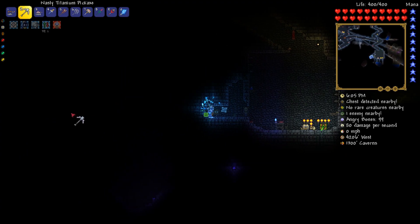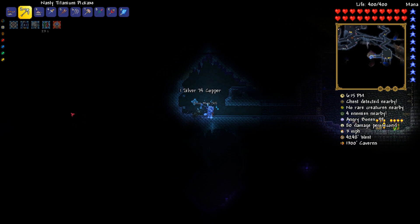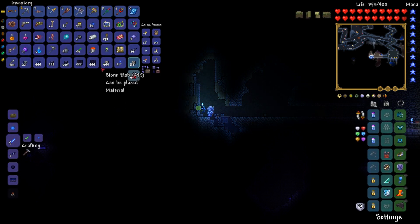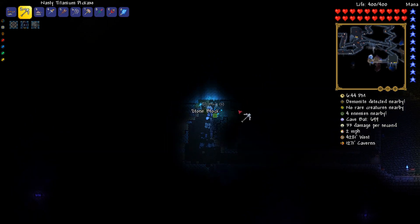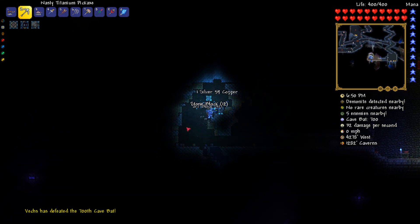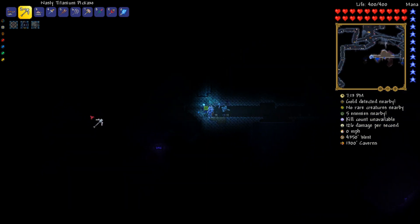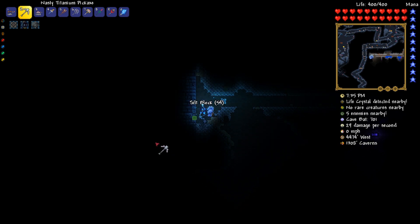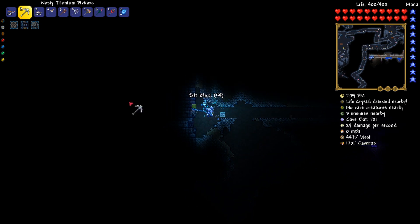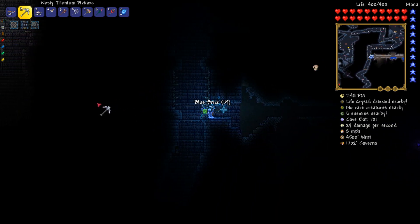There's a cavern over here with some sort of glowy thing in it — I think that's just demonite. I do want the silt. Silt is fairly valuable because you can get some cool stuff out of it. If there's more up here I kind of want to go mine it all. I'm pretty sure I got it all. I'm just kind of going — ooh, silt! Give me this trash stuff that has this specific use.